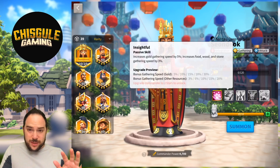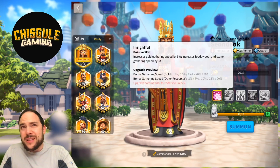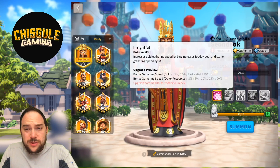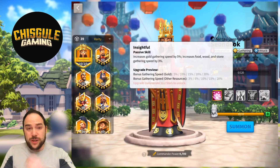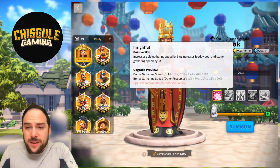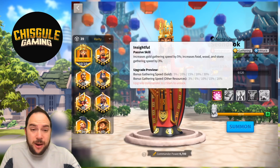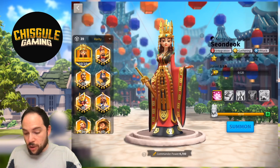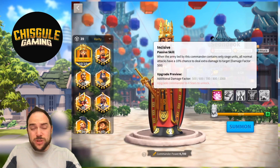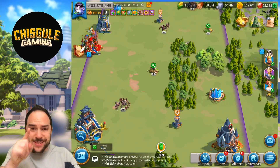Try to max that second skill because you shouldn't fight with this commander — you just gather with them, and that's great. With the 80 sculptures you have, you'll have enough to max one skill and then put points into another one. In your perfect world, you'd end up with a 2-5 Sundyak. The point is: unlock the second skill, start putting skill points in, hope you max it out, and then wait until you've maxed the first skill before proceeding to star up this commander. You can use them as a secondary commander to your other gathering commanders.